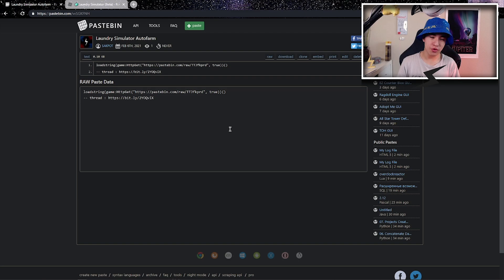Once you're on the first link in the description you should see this page, which is going to be the script. You can go to the thread for the person that made the script right there, and of course you also want to copy the script.